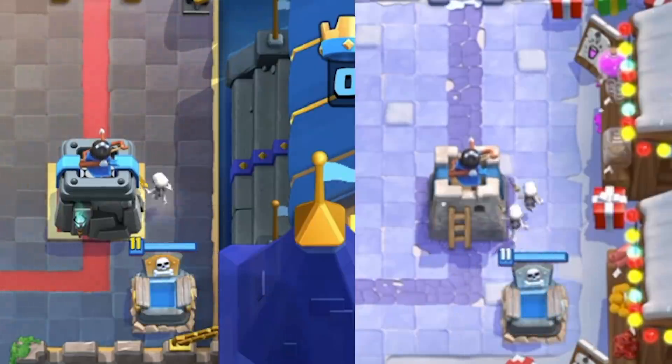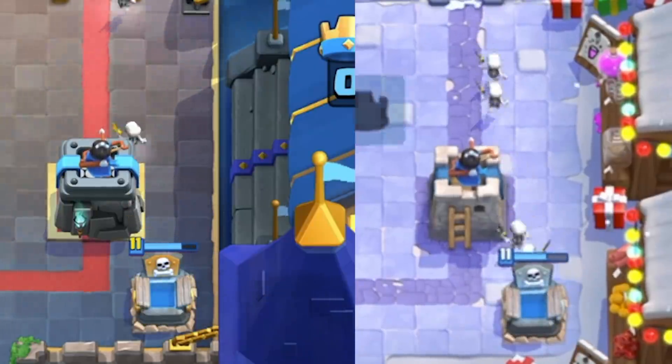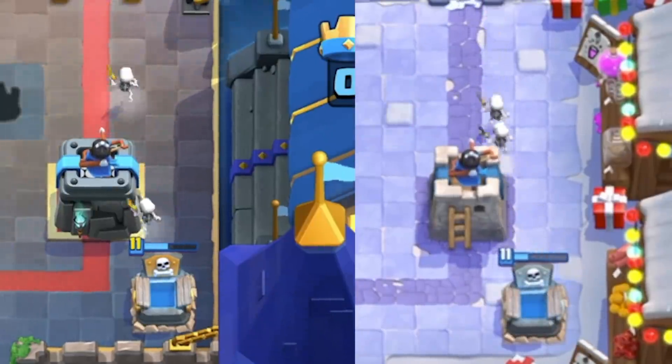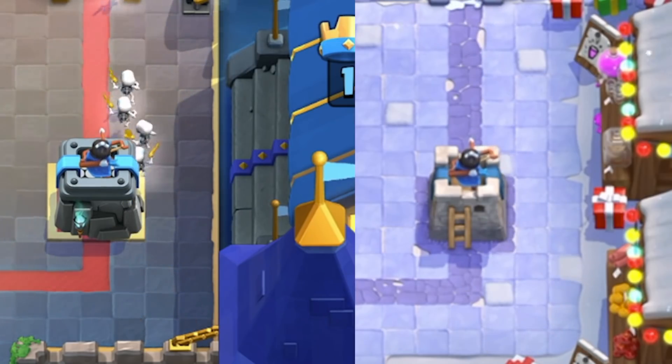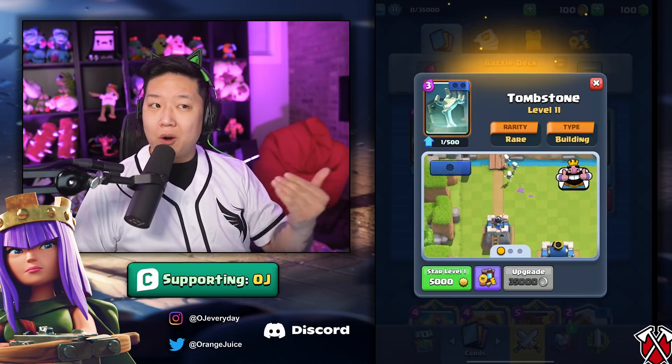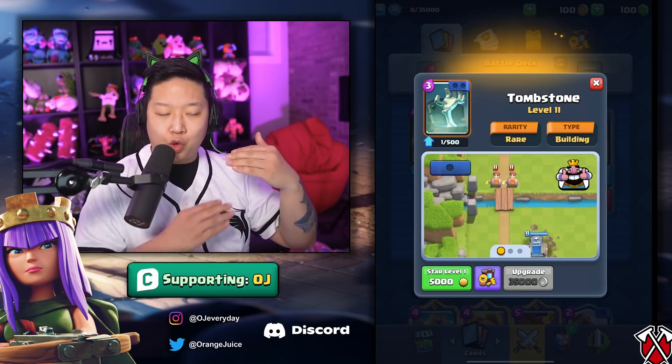Tombstone is taking a different approach. The health is staying at 530 at tournament standard, but its spawn is going to be 3.8 seconds — a little bit slower — but it's going to spawn two skeletons now. That means it's going to counter the Prince better, but the Dark Prince not as well since it trickles a little bit less.